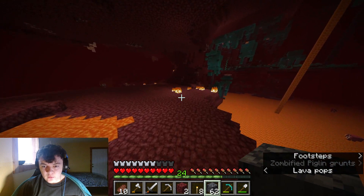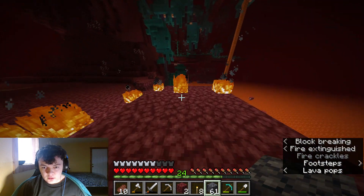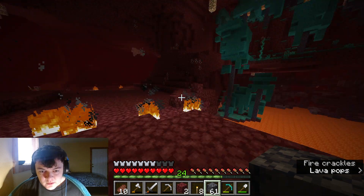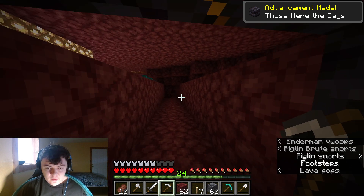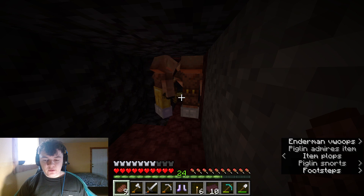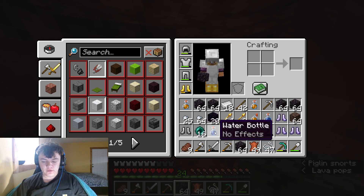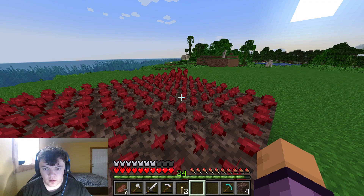I just found a warped forest and look at that — there's a bastion! I don't know how I'm gonna be able to loot this but let's get closer. We've gotten the bastion achievement. We're gonna start gold trading — hopefully we can get the pearls we need. We gathered all the pearls! Thankfully we didn't need to loot the whole bastion. I'll probably loot it in the future, but for now we just need the ender pearls. Let's head back home.